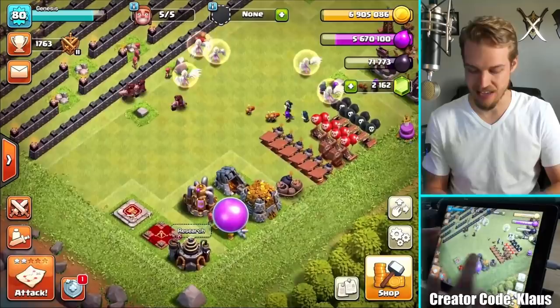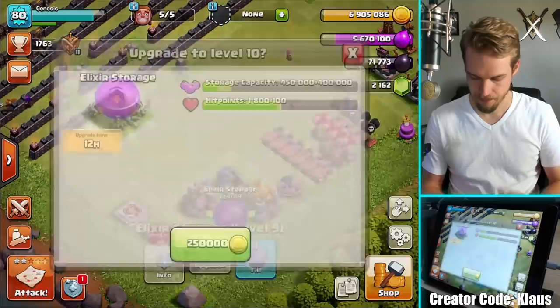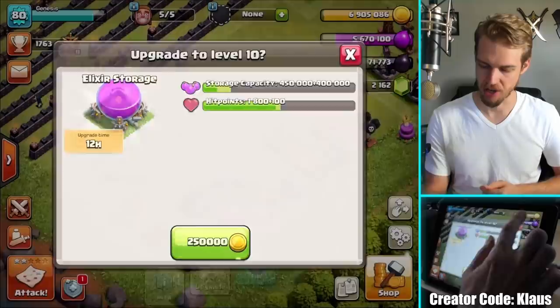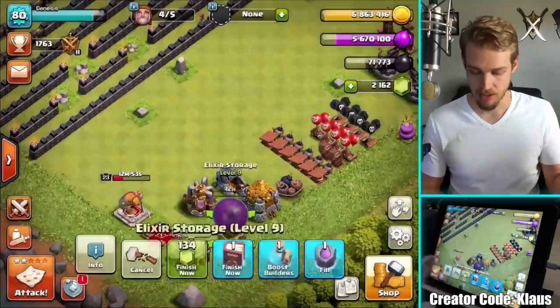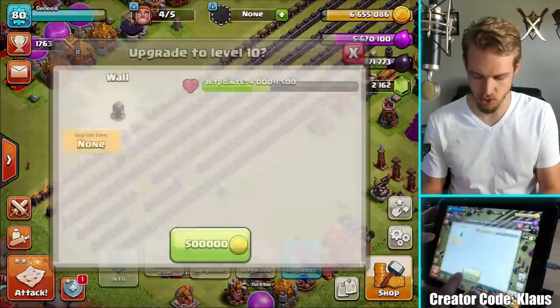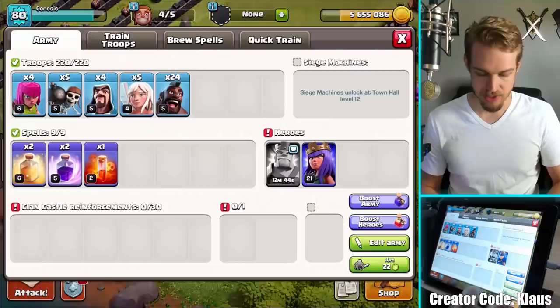Let's go to the Progress Base and spend some gold. I don't know exactly what I'm going to be upgrading. Maybe I can do the storage again — 250,000 gold really doesn't help me. Let me see — 7.1 is my maximum, so I'm 200 under. That's not going to help me much. Let's go ahead and upgrade this elixir storage anyway, just because I need to. That spends a little bit of loot. Now I can actually dump some more loot into walls — I'm just going to do a million into walls.